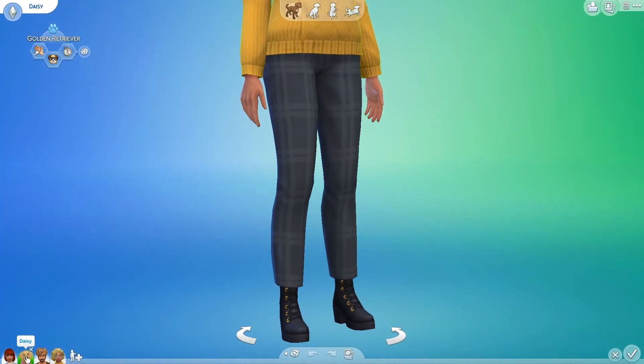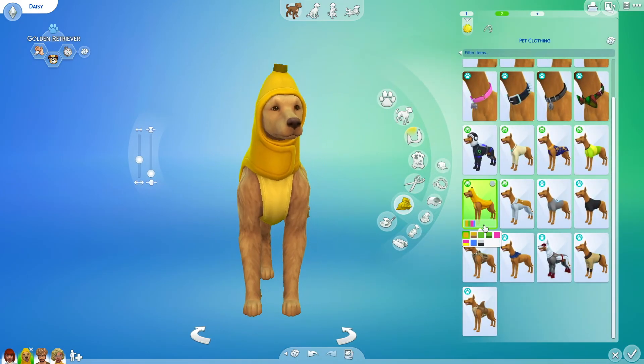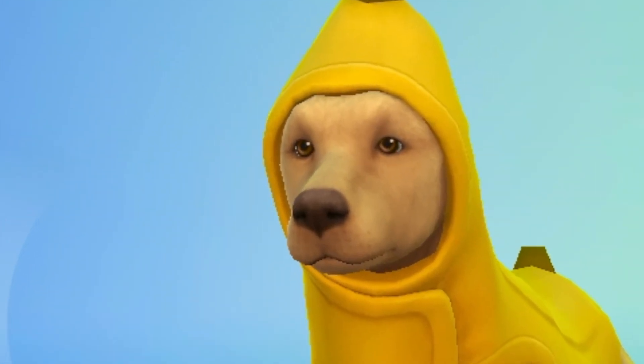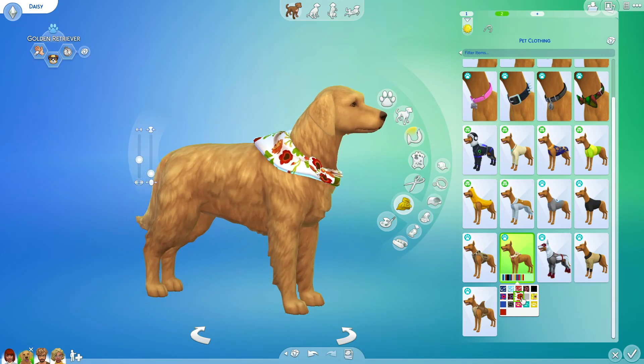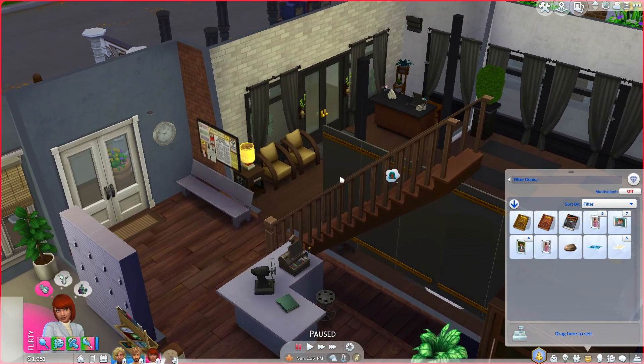Let's see if we can give Daisy a wee special outfit because I feel like she just gets left out. A banana costume! Let's give her a little flower. That's cute. So now that I've done all their hair, we're going to say that they went to the gym.